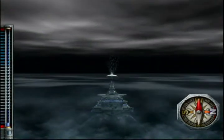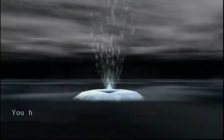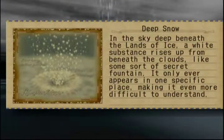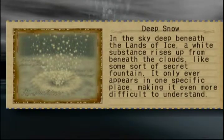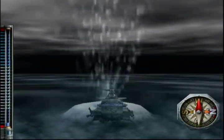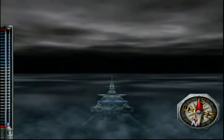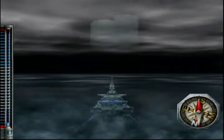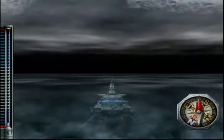And then if we go almost due west, we're gonna keep hitting the Discovery button to see if we can find it. There it is — this one's not invisible. If you're ever looking for discoveries, just look for the thing that doesn't seem to fit. We have found the Deep Snow: in the sky, deep beneath the Lands of Ice, a white substance rises up from beneath the clouds like some sort of secret fountain. It only ever appears in one specific place, making it even more difficult to understand.